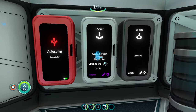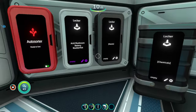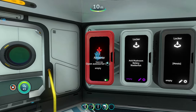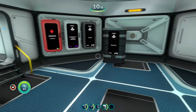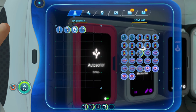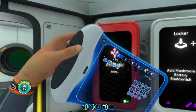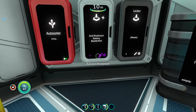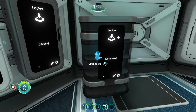Now that we have all our lockers set up — the Acid Mushroom, Battery, and Bladderfish Locker; the Metal Locker; and the Chemicals Locker — we're going to test this by putting some stuff in here. If it works correctly, it should distribute all the items throughout the lockers. As we can see, I put all my stuff in and the locker is automatically sorting them. It hasn't gotten to the bleach yet, but it's sorting the bladder fish, then the titanium, and now the bleach.